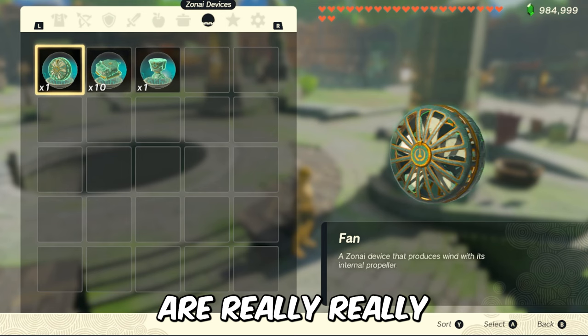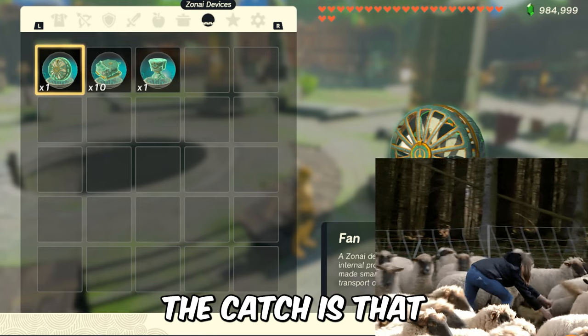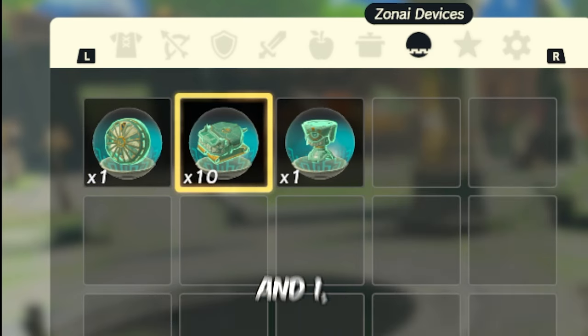The requirements are really simple — you just need 3 types of zonai devices in your inventory. The catch is that the amount of them has to be like this: 1, 10 or more, and 1.